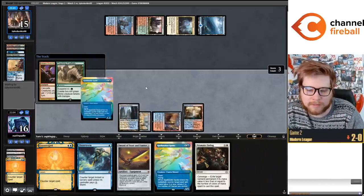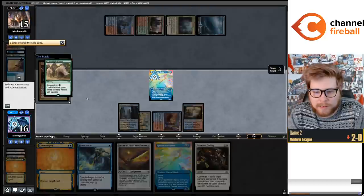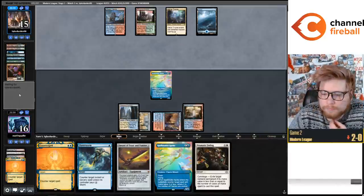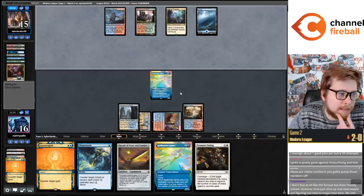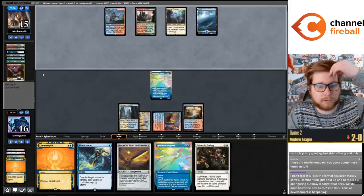Pretty nice that you can't Force of Negation a Sprite - you can Mystical Dispute it. Yeah, this card is very good in the metagame of the Cascade decks and the Ragavan/Darcy decks, and Hammer Time too.